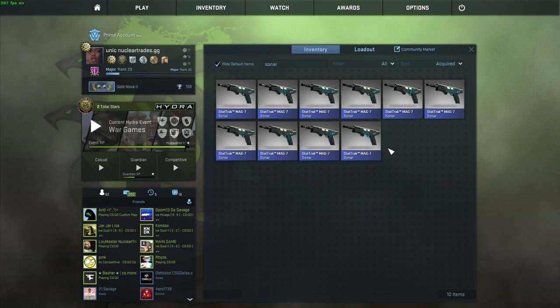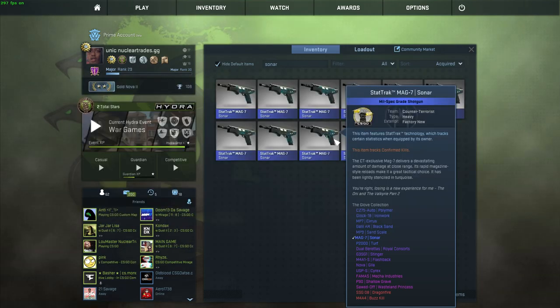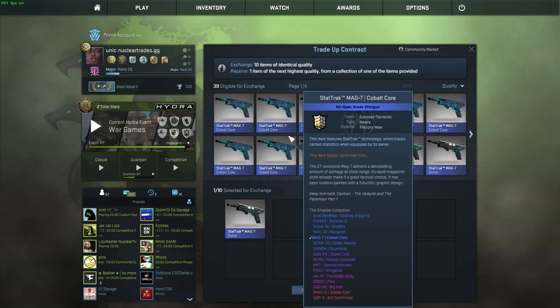I have 10 StatTrak Factory New Mag-7 Sonars, which cost me about $9 OP Skins value. This is an older trade-up I made a video on that did really well at the time. There's a 40% chance of making profit and a 60% chance of losing about half your money. It's $10 invested — you lose $2 if you get the Dual Berettas, but if you get the Cyrax or Flashback you get about $21, making about $11-$12 profit.